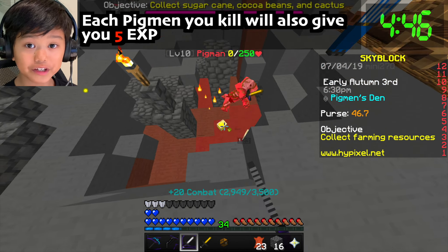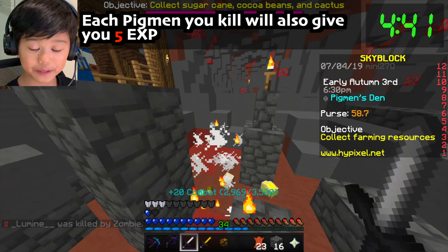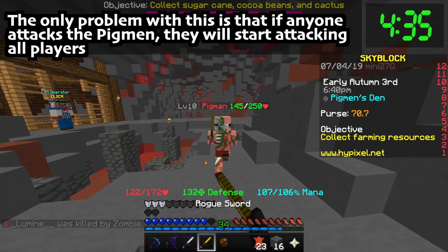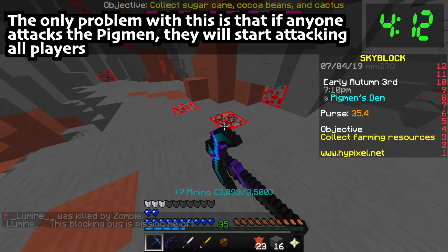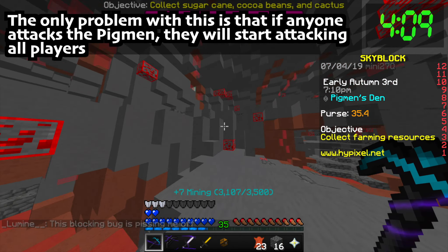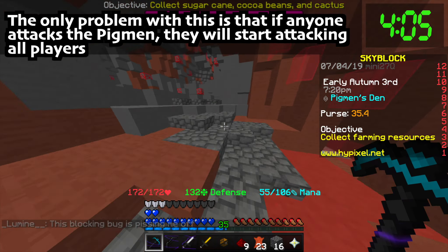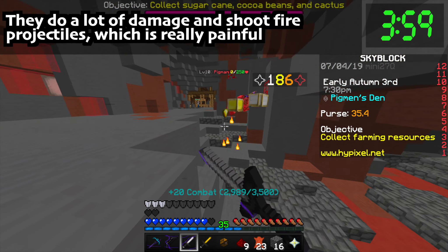Each pigment you kill will always give you five XP. So if you mine one redstone and kill one pigment, it'll give you eight XP. But the only problem is that when someone attacks the pigments - it doesn't even have to be you - they will start attacking all the players. It's not like survival. They do a lot of damage, it's really hard to run away from them, and they shoot fire projectiles, which is really painful.